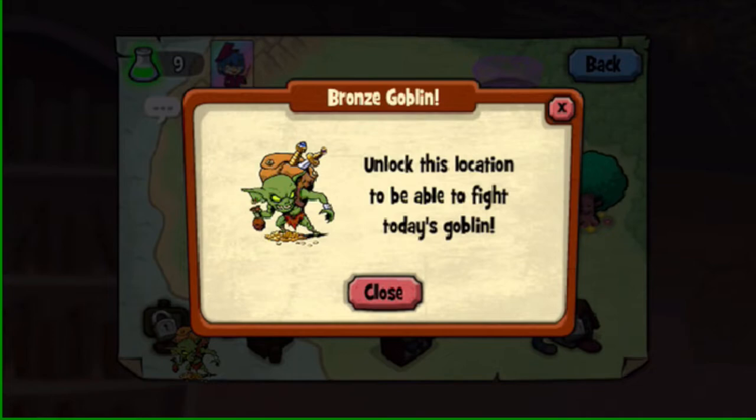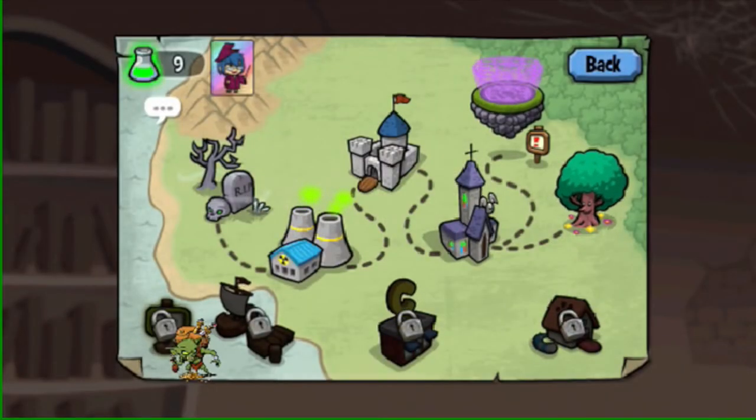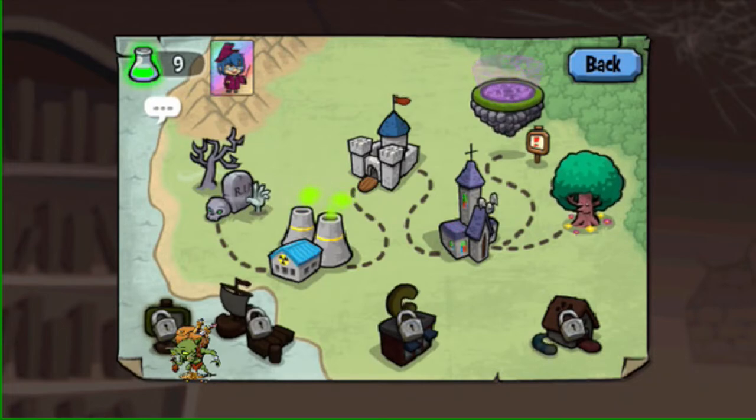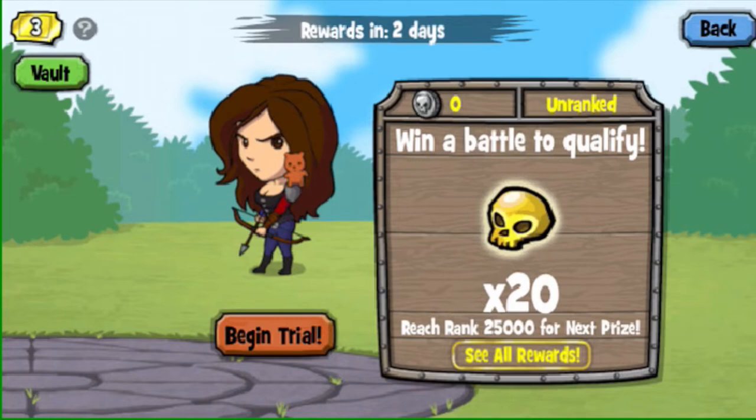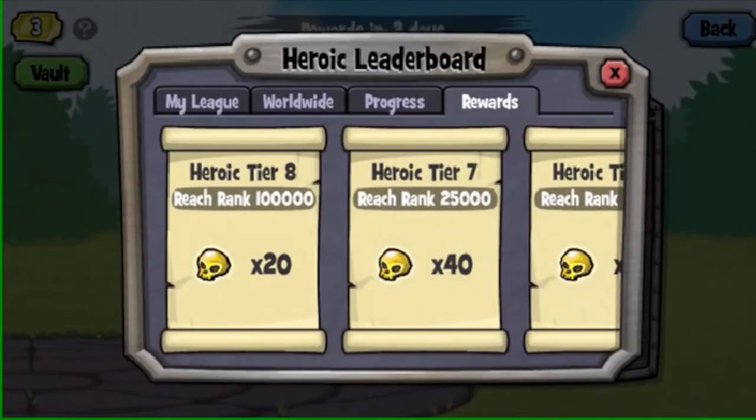Goblins are very useful — very, very useful early game. You probably won't be able to beat them that early on, so don't worry about it. You'll also have your onyx goblins spawning pretty immediately. Don't worry about beating that either — you won't be able to, and it'll come back in a couple of months.